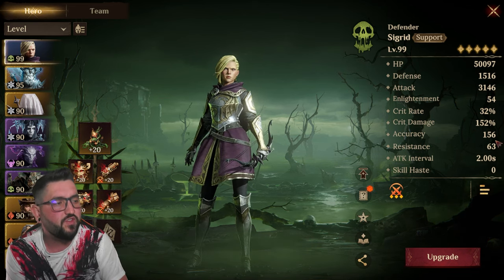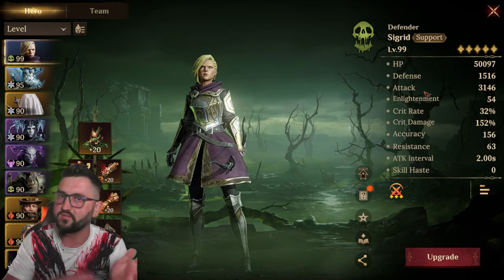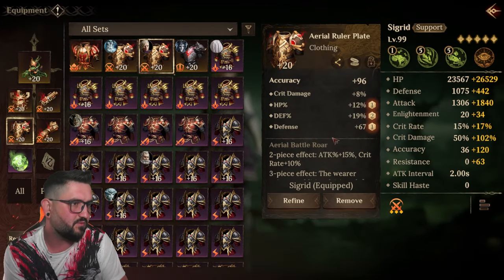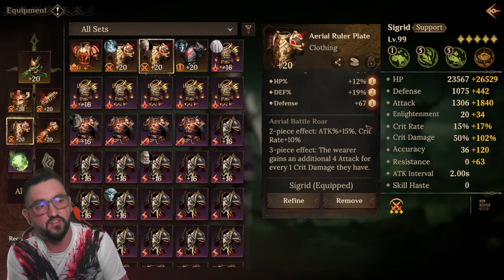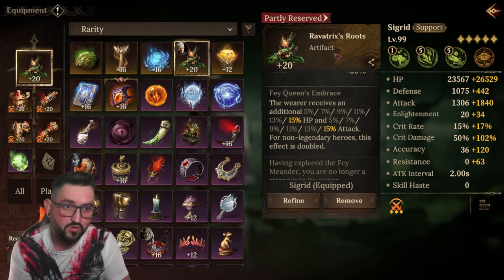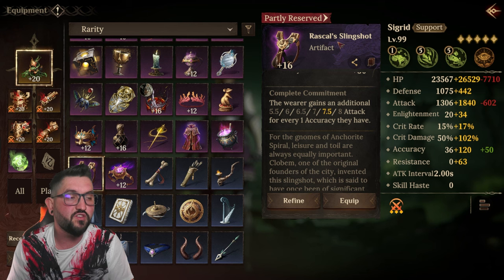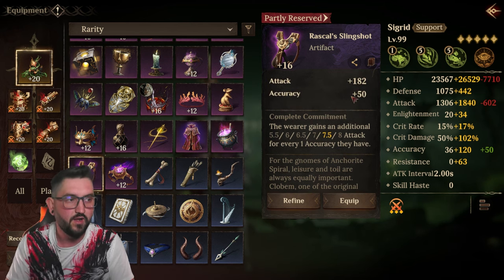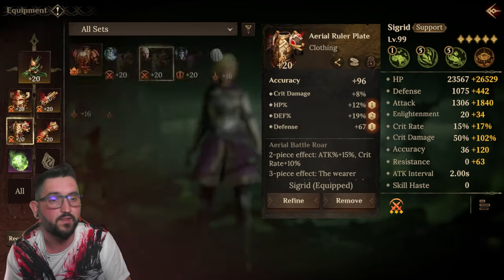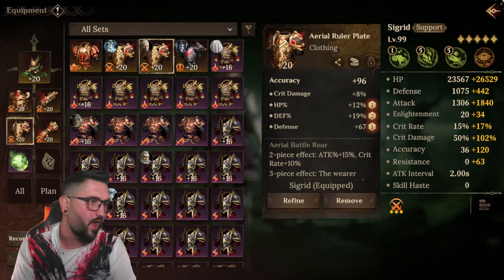For accuracy you want to be close to 240. Cigarette is in the new Aerial Batterer set, which gives attack and crit rate and converts crit damage into attack. I have her with Rabbit Tricks Roots, but you don't have to — if you don't have that, use Rascal's Length Shot, which is amazing for her. It provides accuracy plus attack, so you might not need an accuracy chest and can use attack percent or HP instead.